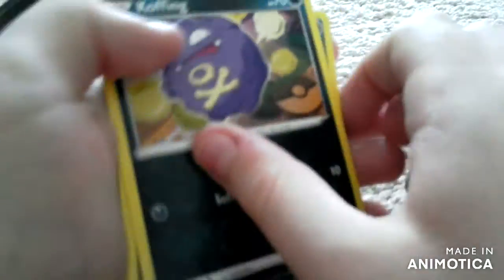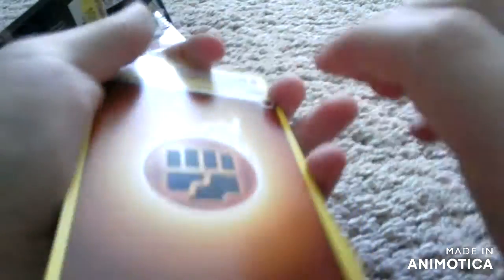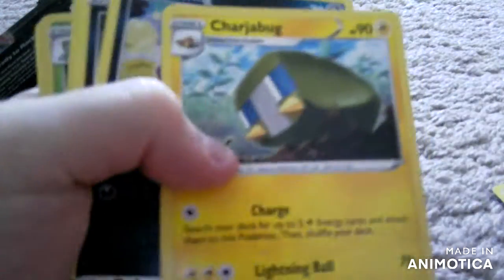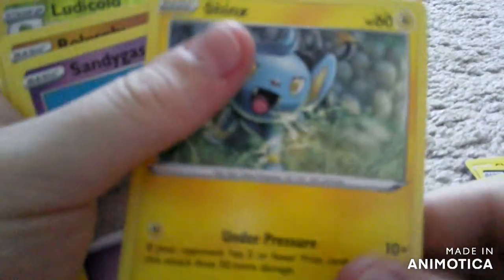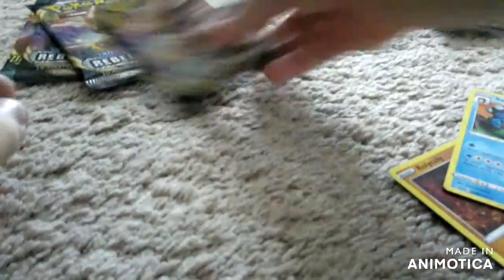Here's the code card. We got Lightning Energy, Scoop Up Net, Chatot, Chargebug, Koffing, Impidimp, Shinx, Sandygast, Rolycoly, Lunatone. This is a pretty cool card, and Seismitoad. The next one is kind of a nice one, pretty cool.